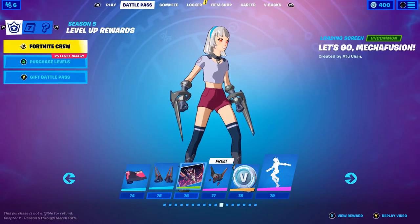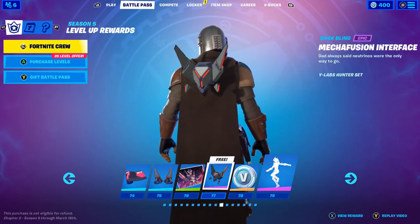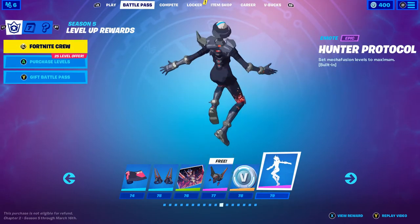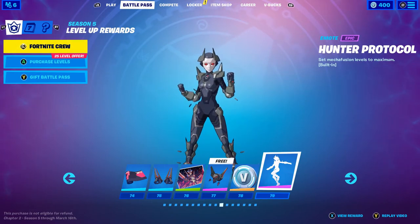The Y-Labs Wrap and the pickaxes go along with the skin. Another loading screen. Here's the back bling with the skin. More V-Bucks. Our next emote is Hunter Protocol — not going to lie, that's pretty cool. I like this variant of the skin a lot better.